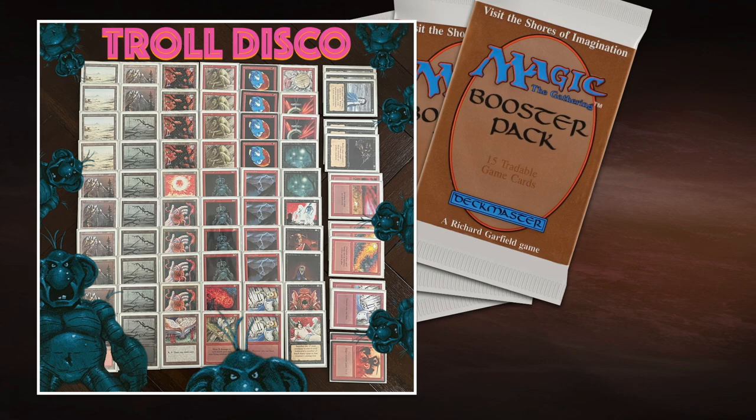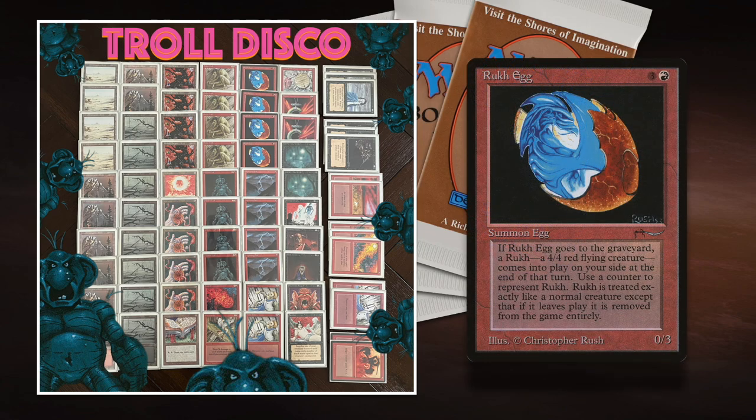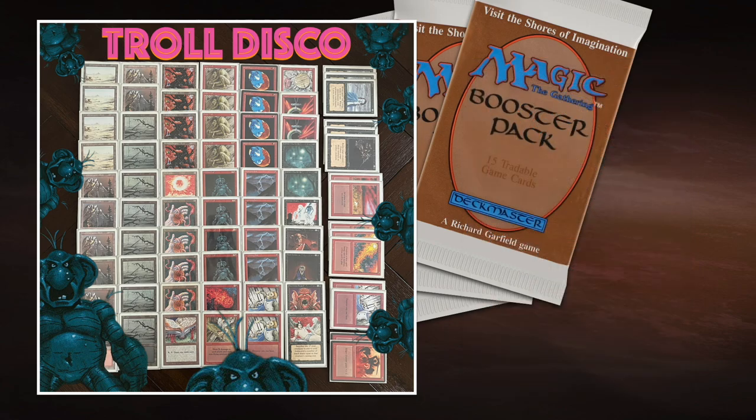Then you add creatures that go well with the Nevinyrral's Disc. You have Mishra's Factory, which is brilliant with the disc. But you also have Roc Egg — a 0/3 creature from Arabian Nights. When it gets destroyed and goes to the graveyard, you get a 4/4 Bird token at the beginning of the next end step. So you crack the Roc Eggs with your disc and get 4/4 Flyers in return, while your opponent has lost everything.